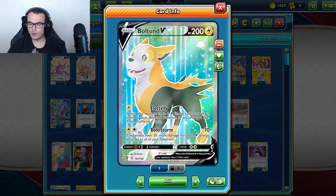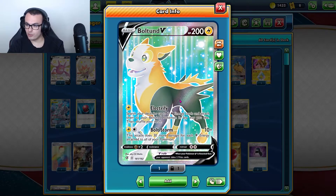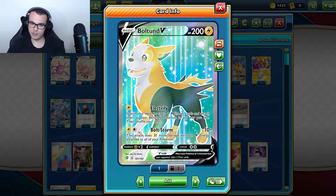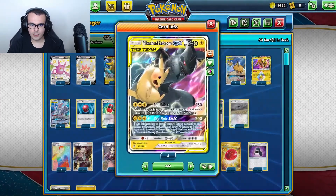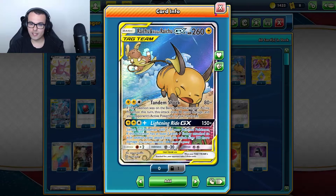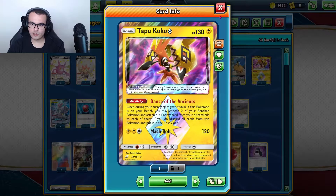In this deck we have 4 Boltund V. Ideally we want to go second and Electrify on turn 1, so we can power up our Mewtwo & Mew or Pikarom in one turn and then Full Blitz the next. We have 2 Pikarom as well as 1 Raichu & Alolan Raichu as our main attacker — we want to copy Tandem Shock. That 50% paralyze has always been good. We want to Reset Stamp and Paralyze to cheese out a win and buy another turn. And Tapu Koko Prism Star is always good to accelerate energy as much as we can.